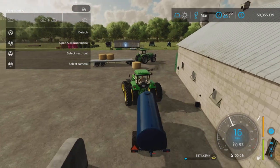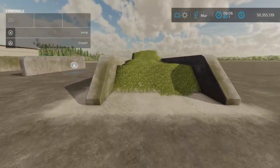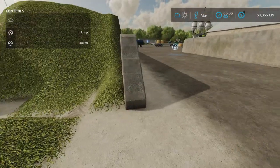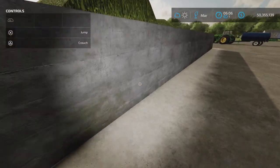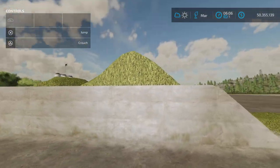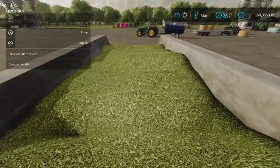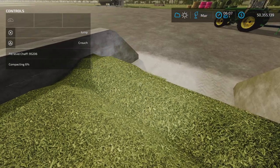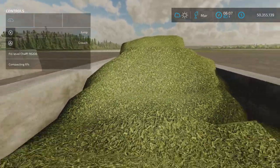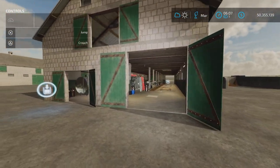Let's take a look at this bunker. I have dumped an enormous amount of chaff in here — more than it could probably contain — but it has not bled through anywhere. I am thoroughly impressed with this bunker silo silage clamp. I even piled it way too high, and it's sitting at around 206,000 liters. Very nice — I don't think you could fit much more in there.